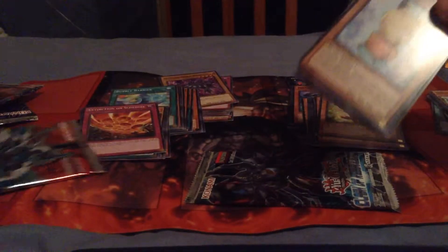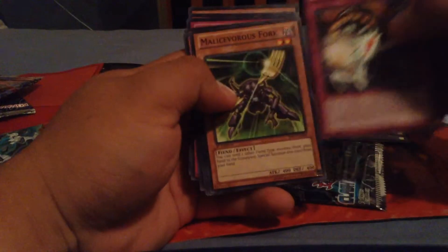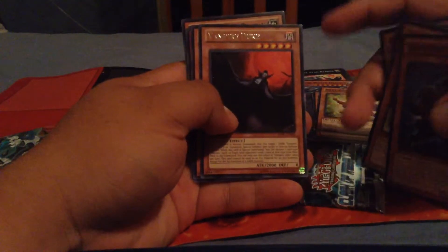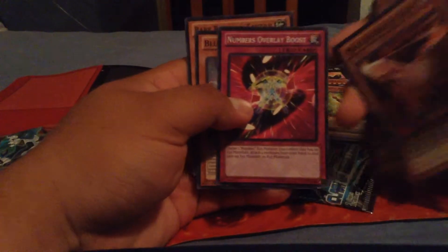Last two packs, guys. Hopefully I get something good. Cards include: Chao Chao Chan, Ghost Trick Scare, Forkitane, Vampire Duke — Vampire is a very controlling deck — Knife, Numbers Overlay Boost, Blue Dustin, and Baby Raccoon Tantan.